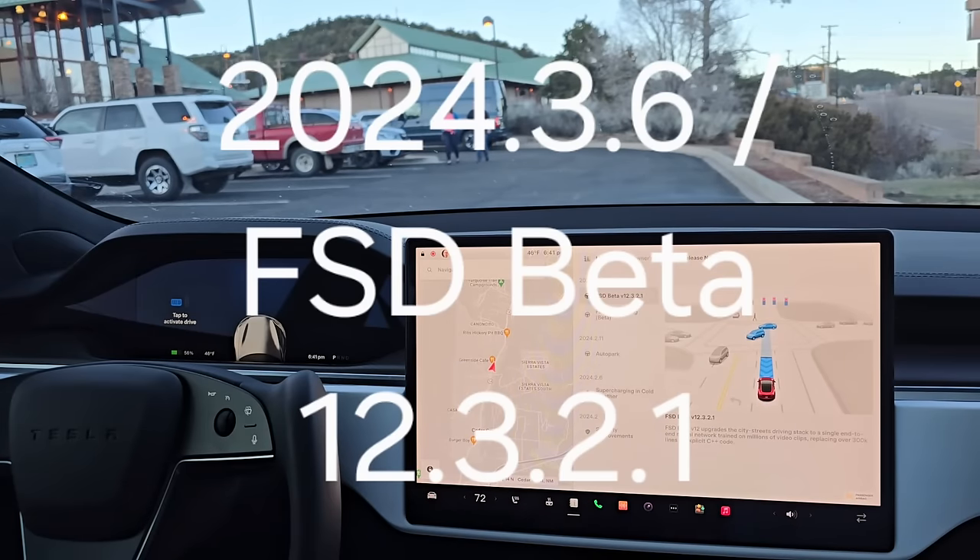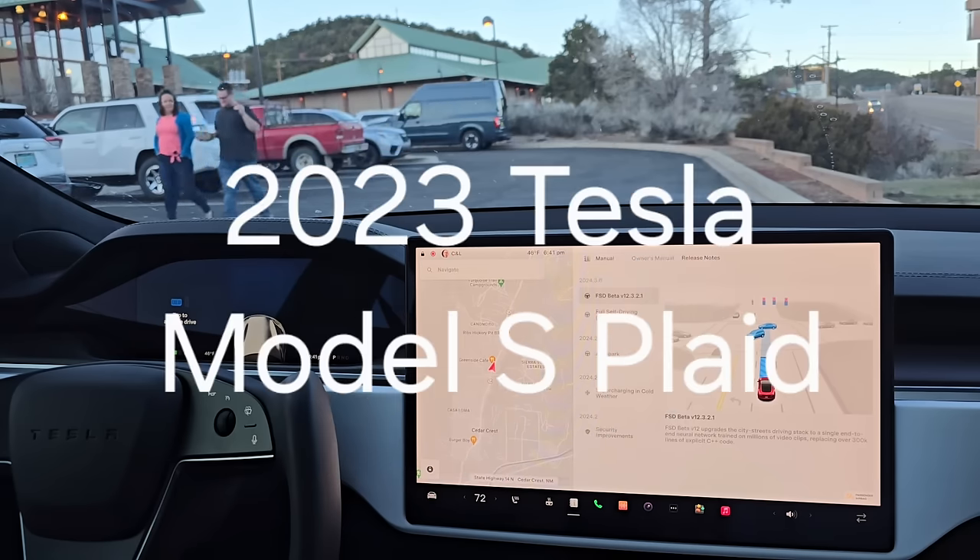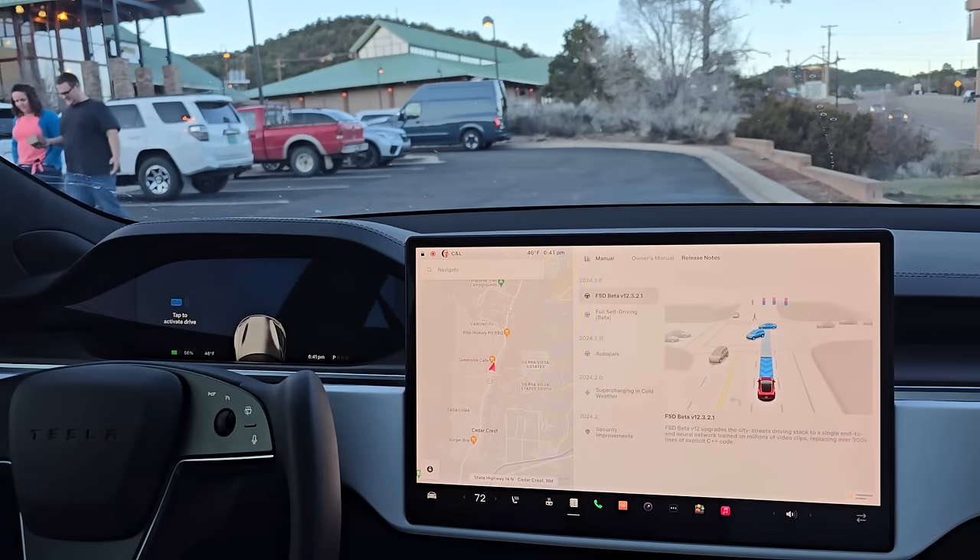Welcome back to another episode of Cars and Life. I just got FSD Beta version 12.3.2.1, which comes with 2024.3.6. It also includes Autopark. I've done some quick testing with version 12 of FSD Beta and wow, what a difference it is. I had version 11.4.9 before — it's pretty amazing already. I think it's a game changer.